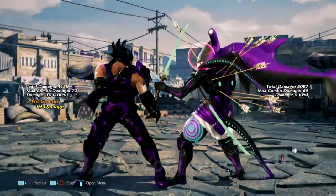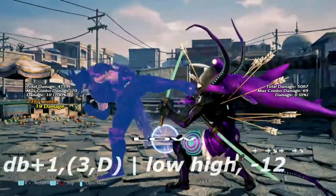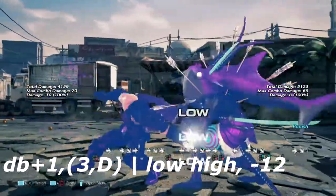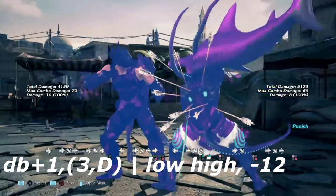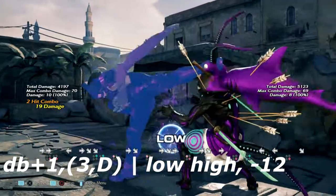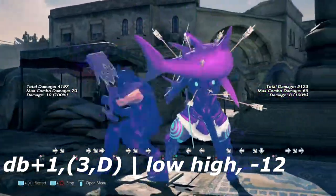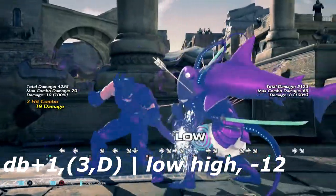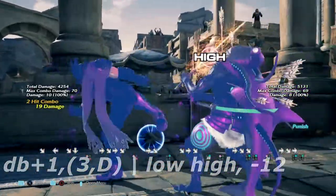Up next I have down back 1 into 3. You can also cancel this into down to go into wall rising. This move is really tricky — it's a low into high, but the recovery on this move is insane. Ducking the low will leave it negative 12 on block. Low parrying works if you read it, of course, but this one gave a lot of trouble.